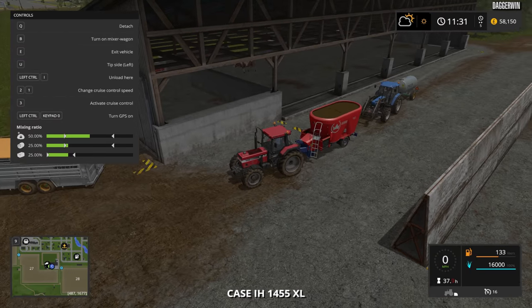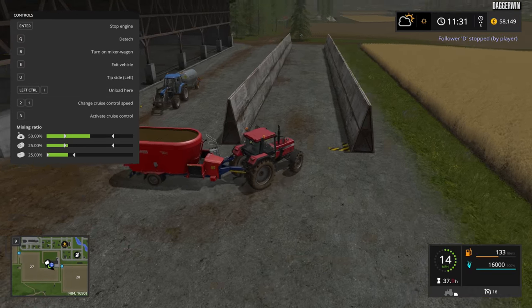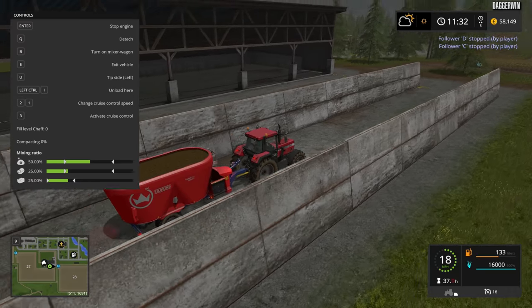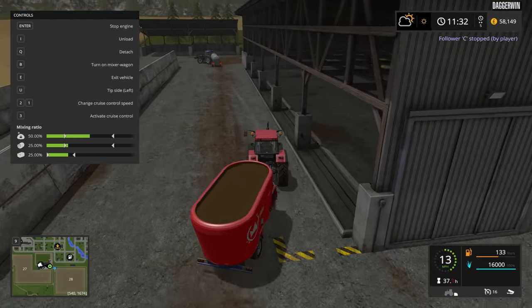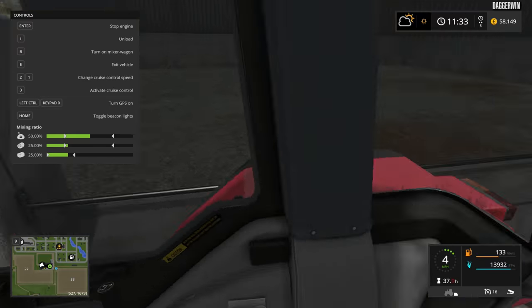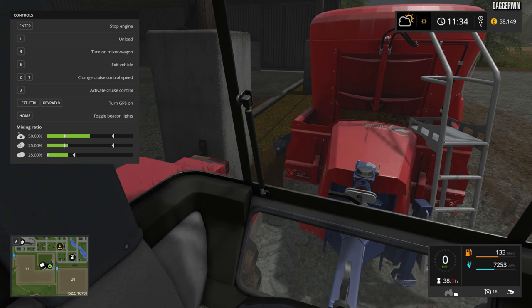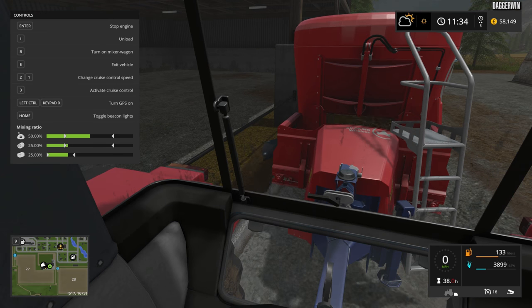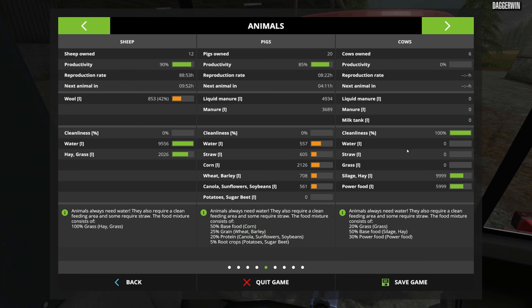Here is the feed — that really needs to go back around again. Hoping it's going to allow us to unload it, it certainly should do. Try and get it in the trough as much as we can. Chances are it's going to take quite a bit of this, although it is only six cows — not as much as if we had 25 cows. It's taken it all. Let's see what it actually registers that as — it is power food, and it actually doubles up as silage and hay by the look of things. So we've done two things in one go.